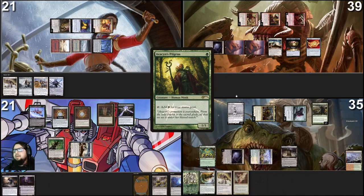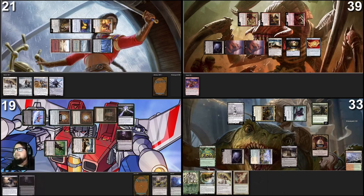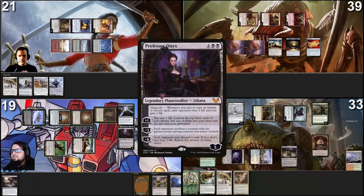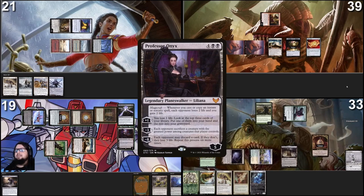My turn — I get a tapped Homeward Path myself. Pontus, take two in the air. No blocks — take two, you become the Monarch. In main, I take two more damage — six total. I cast Professor Onyx, also known as Liliana, and I minus three: each opponent sacrifices a creature with the greatest power. This triggers Mayhem Devil three times, dealing one damage to Harsh Mentor and one to Esper Sentinel, killing those two. And I sacrifice Gitrog because I have to. Now Pontus is the Monarch — feel free to attack him. Pass the turn.